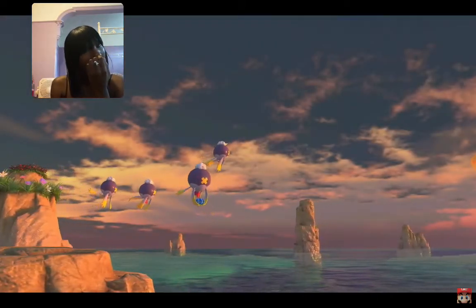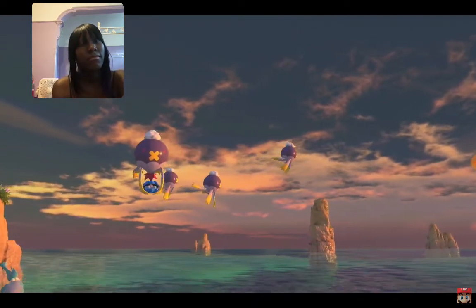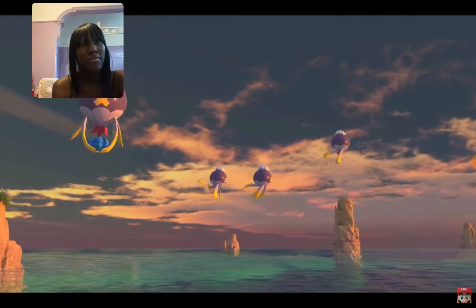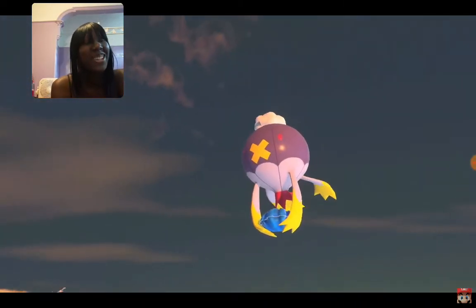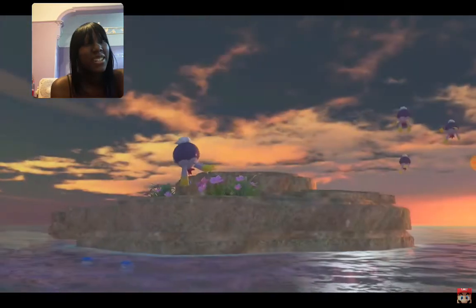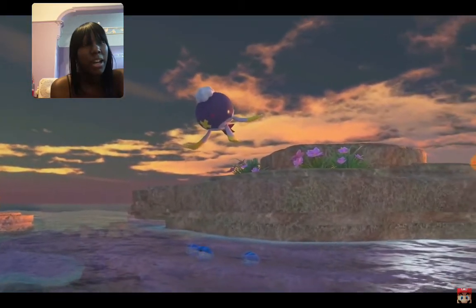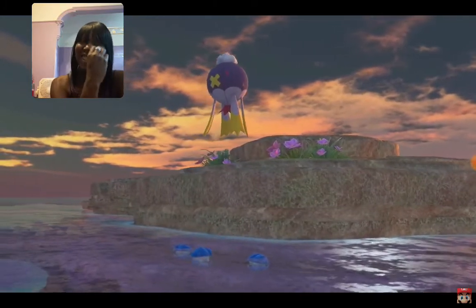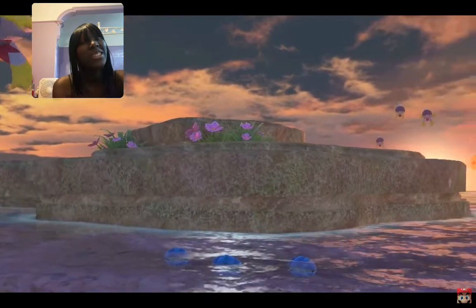A flock of Drifblim soar against the stunning backdrop of the Maricopia Reef. Look closely and you can spot a Drifblim in the group holding a Clamperl — they appear to be getting along famously and enjoying a flight through the skies. Oh, what's this? Drifblim returned Clamperl to its friends! This is so cute — that Drifblim seems to be a gentle Pokémon.